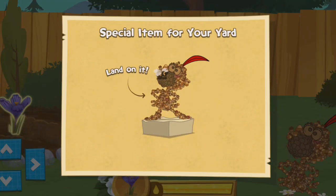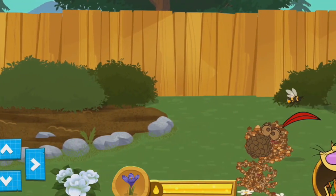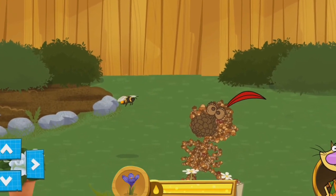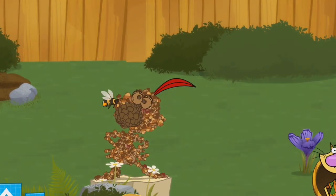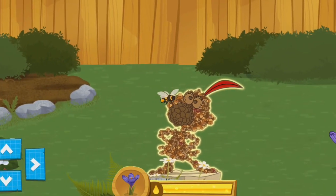Land on special items to collect them. Bees were meant to fly — more flowers await! Tally-ho! Sweet! You found a special item — finish the level to collect it.